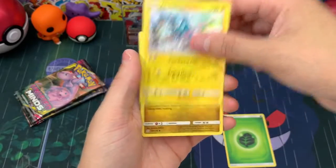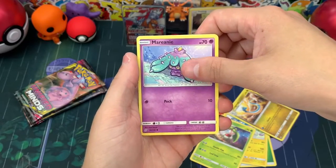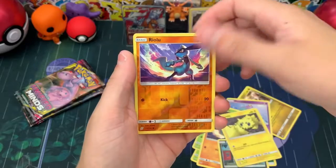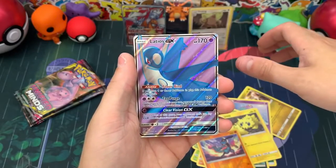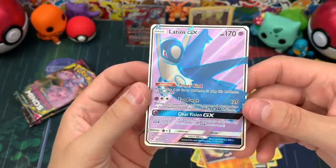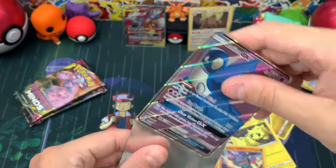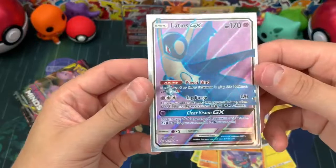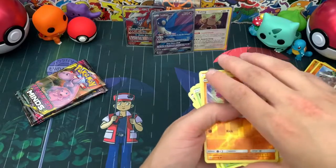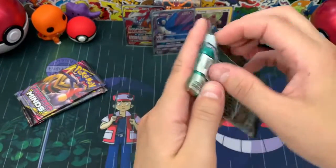Pack four — Grass type energy, Thunderus, Dragonair, Froslass, Marill — I knew it, I've been watching videos so I'm getting better — Ferroseed, Riolu, Purrloin, Joltik, another reverse, and then — Latios GX! And it's the full art! That's amazing. I hope I didn't butcher his name, but wow — I am so happy with that, what an amazing GX. The artwork is incredible. He's going right in the back with the other awesome cards. We still have four packs left, we could still get something crazy!